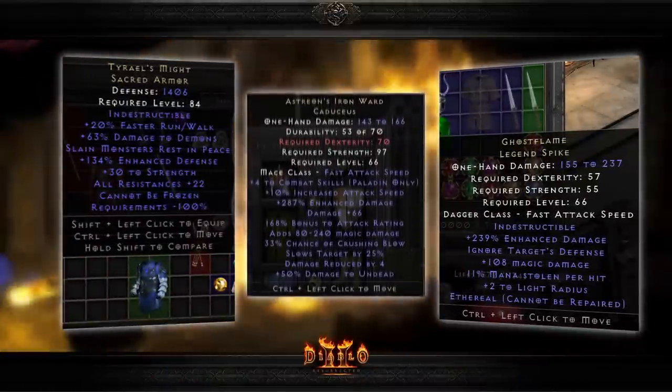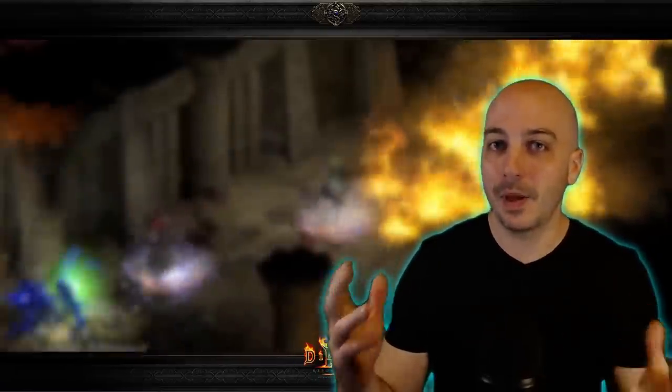Some of the rarest uniques in Diablo 2 Resurrected are absolute trash. You're super excited to find these if you're doing a holy grail, but that's about it. You find one on Battle.net and you're pissed off because it's worth absolutely nothing. That is not the case for all of them though — some you're absolutely ecstatic to find, and one such item is the Griffon's Eye.